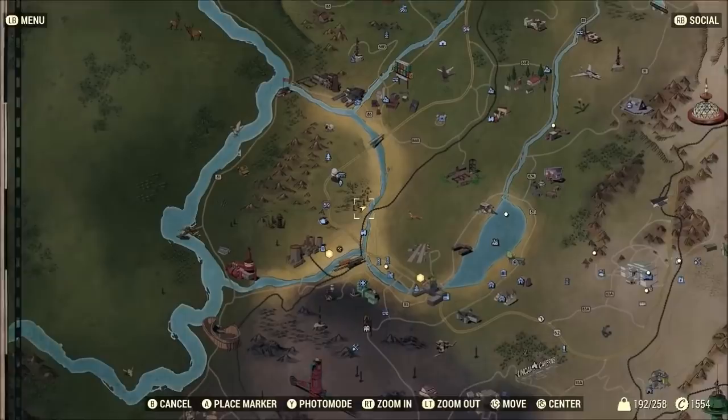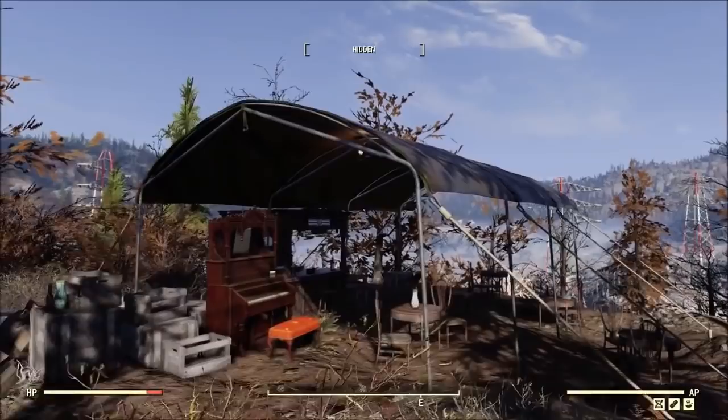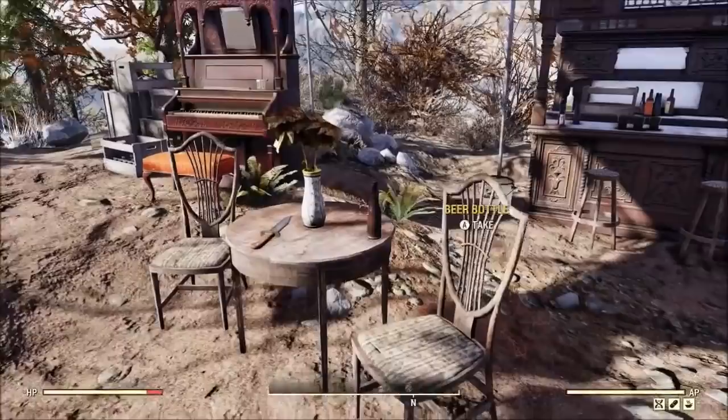Now let's head into the Toxic Valley, where I found a lovely little outdoor bar. When I originally found this location it kind of shocked me — I was like, 'Oh my gosh, I want to build a camp here, I want a bar at my camp.' You're going to have several tables and chairs set up for your outdoor dining experience.